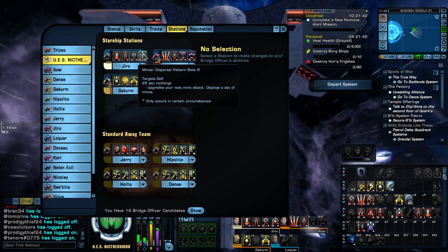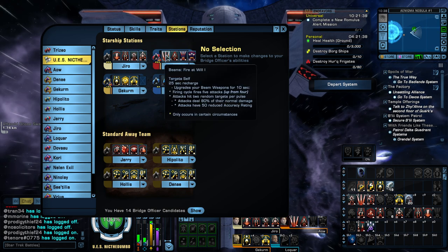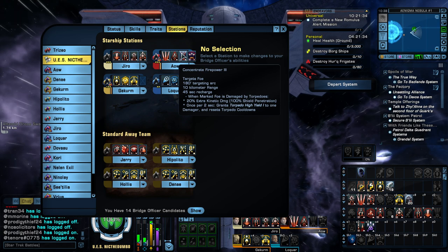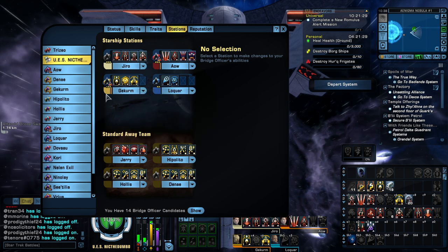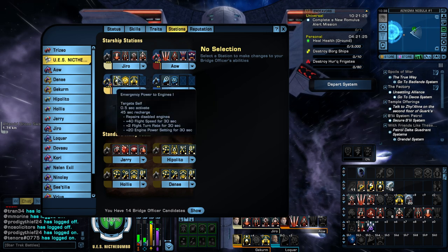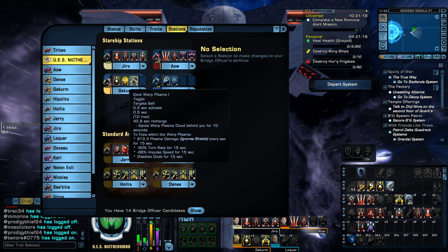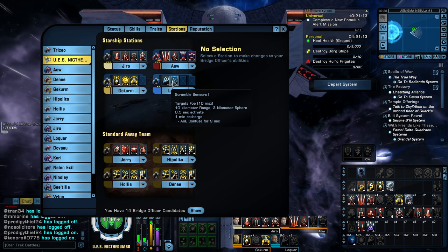So there's going to be a lot of mines coming out of this Dumbo. Next station: we have Fire at Will, Cannon Scatter Volley, Concentrate Firepower 3, and of course Call Emergency Artillery 3. For our next station: Emergency Power to Engines, Emit Unstable Warp Bubble, Eject Plasma, Tear Tractor Beam — this will trigger our REA traits — and Scramble Sensors.